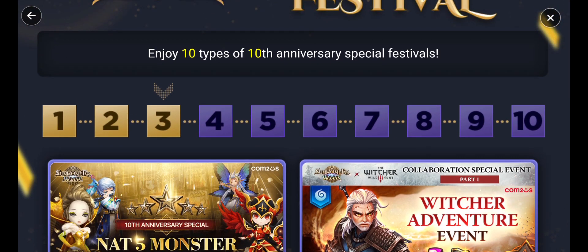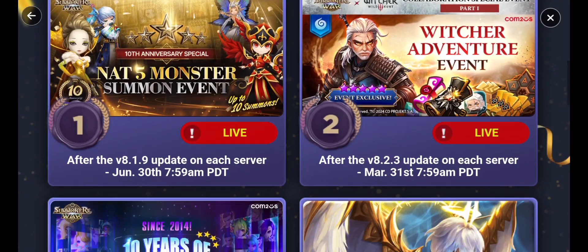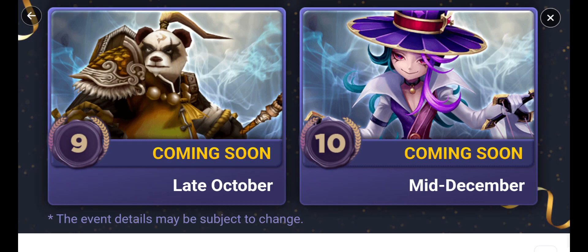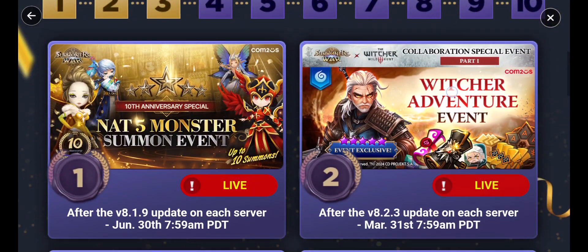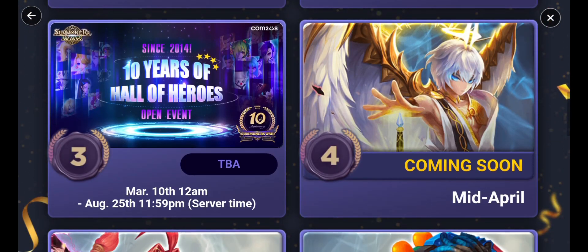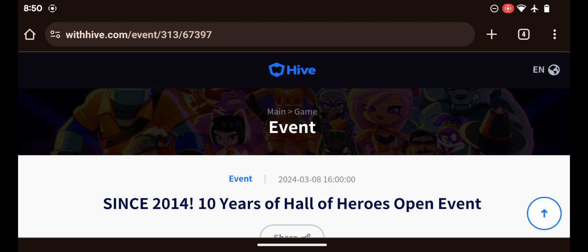Enjoy 10 types of 10th anniversary special festivals, which are going to be happening throughout the year, all the way to the end of this year, which is crazy. The first one we got was the Nat 5 Monster Summit event, where you log on and get a Nat 5 of your choice after a certain number of days, and it'll let you summon multiple of them. Then there's the Witcher event, and then this one, which is the 10 Years of Hall of Heroes.